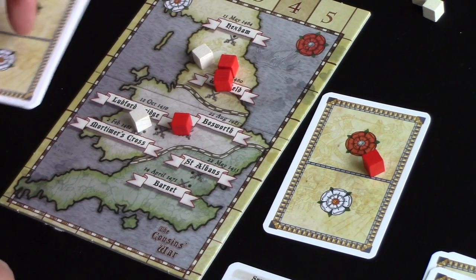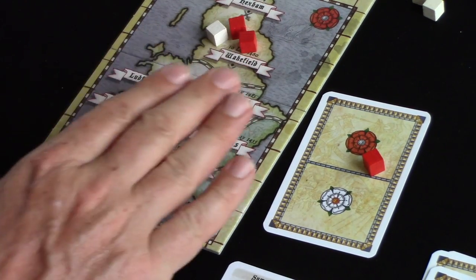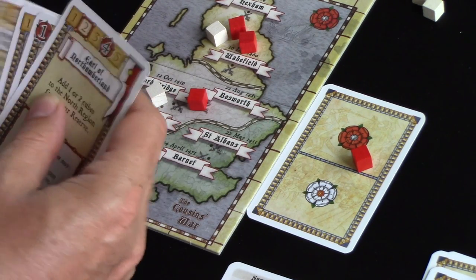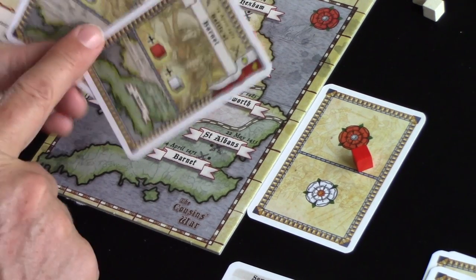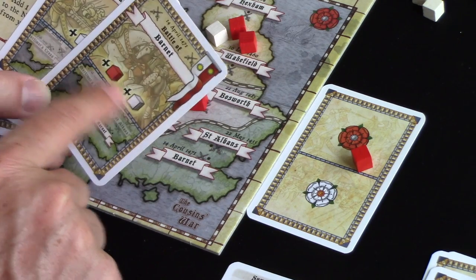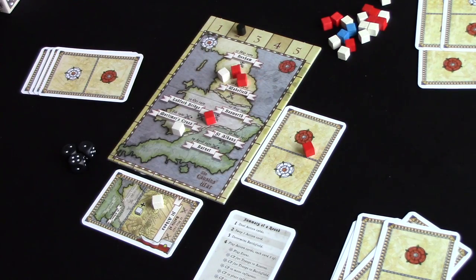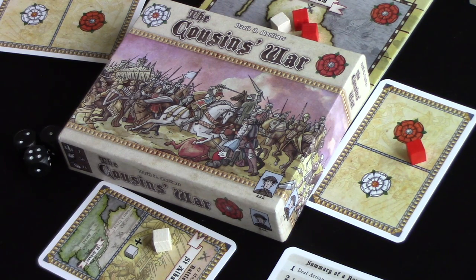I really, really like it. The battle of Wakefield's concluded and has been taken out of the game as a victory card. We can now choose St. Albans or Barnet — some battles favour the Yorkists, some the Lancastrians. The game could finish in round one, two, three, four, or five depending on how closely matched the players are. A fabulous little game in a little box — lots of strategy, great value, great design, great production. You can't go wrong with The Cousins War. Thank you for watching. See you next time.